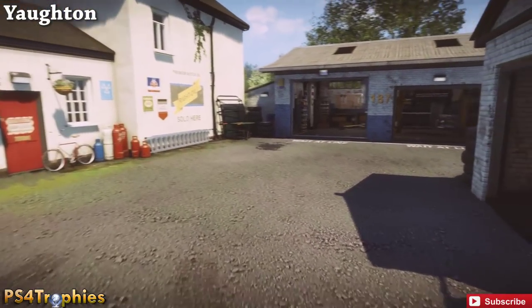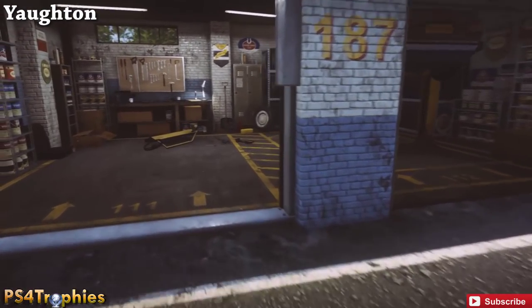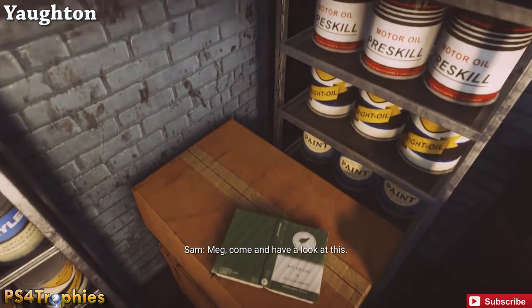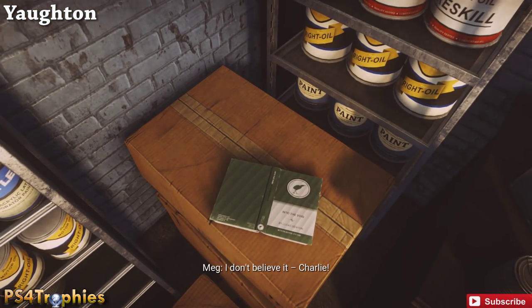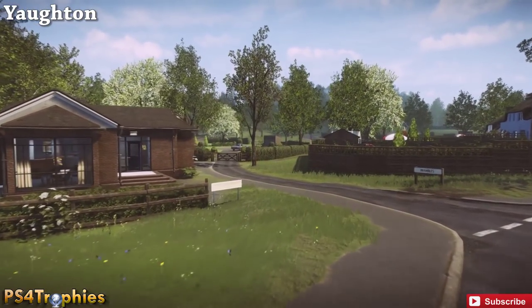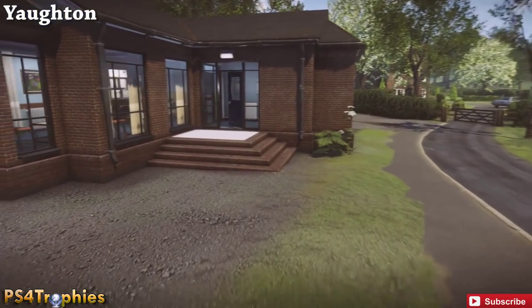In the same area, go to the auto repair center and into the garage. In the back left corner you'll find one sitting right on this box. Then there's one final bird book here and that's going to be in the surgery center, in the waiting room of that building.